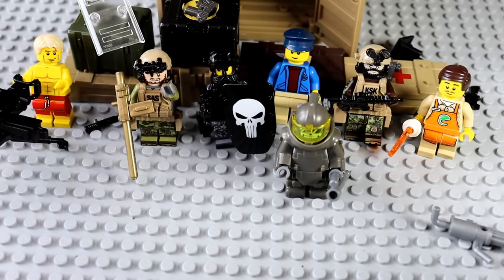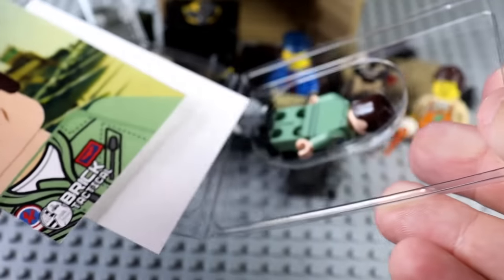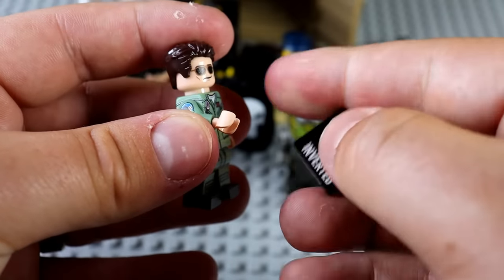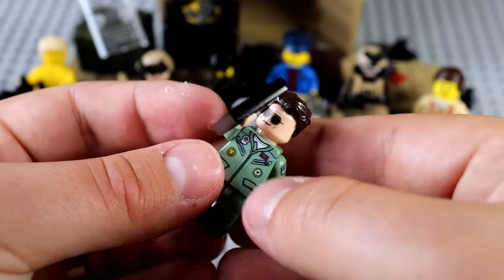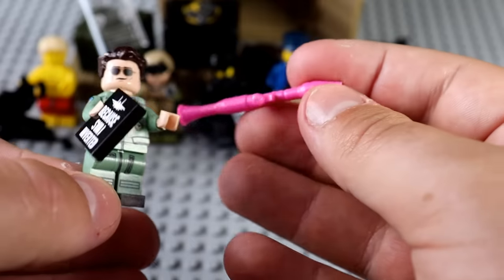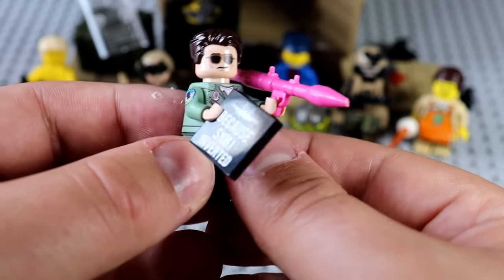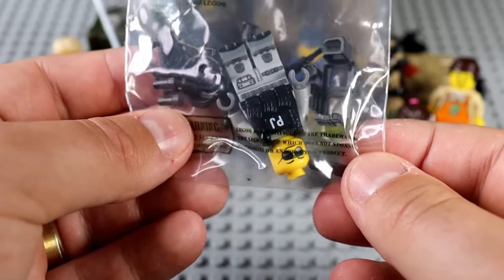We do have another customer, and it's a very famous one. This is Brick Tactical's version of Maverick from Top Gun — Tom Cruise himself. He has a sign that says 'because I was inverted,' and it's inverted. That's actually kind of funny. Tom really just wants something that'll explode, so I've gone ahead and snagged this pink rocket launcher for our boy. It's beautiful — just in time for the Barbie movie.